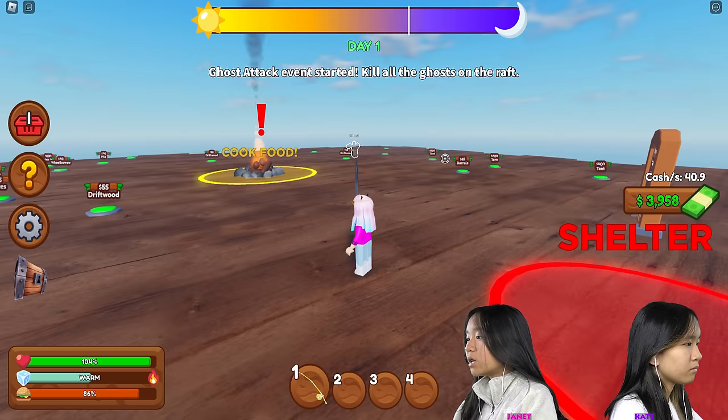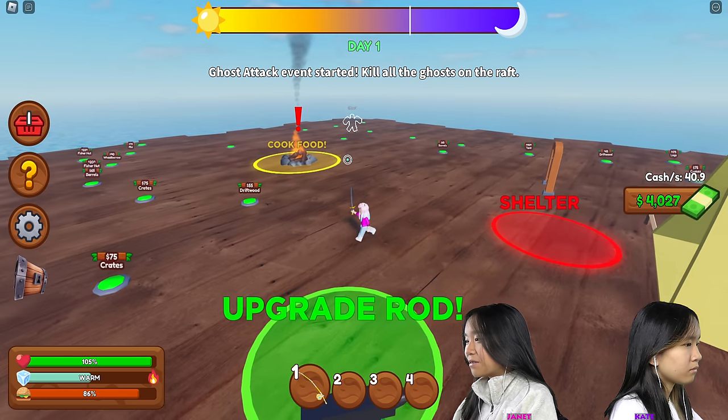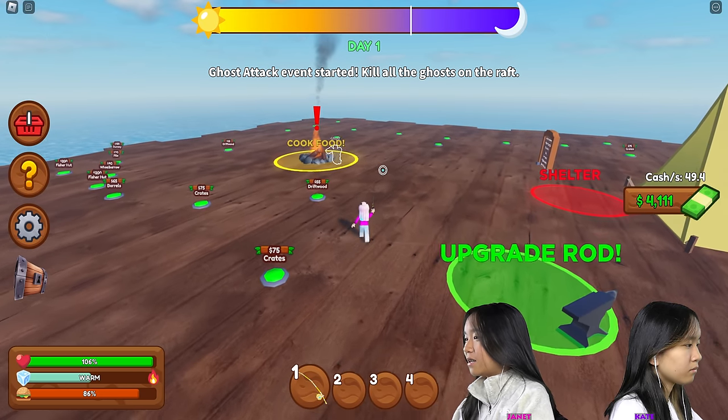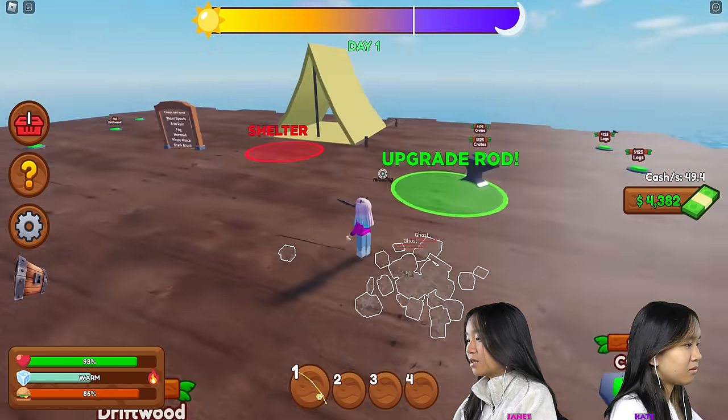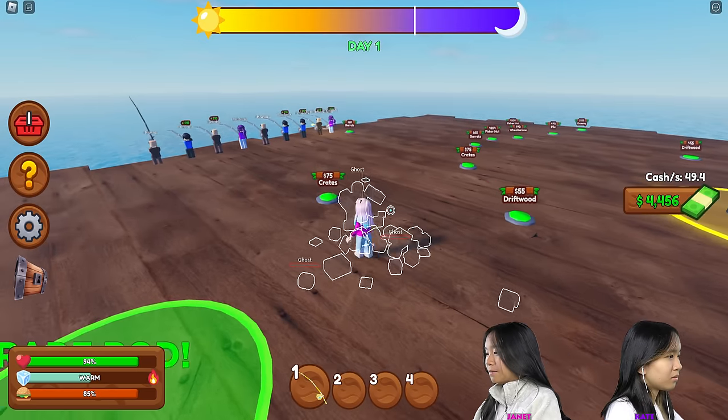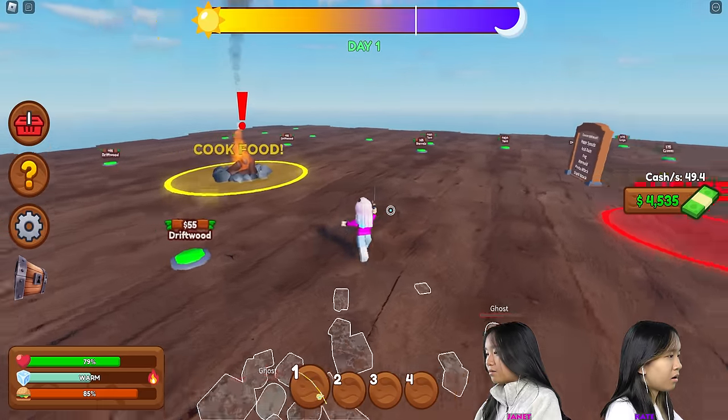You can only upgrade your shelter once a day. And a ghost attack event has started — kill all the ghosts on your raft! Ow, that hurt, man.